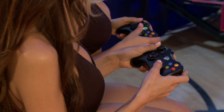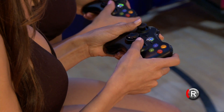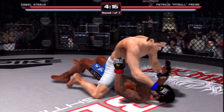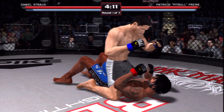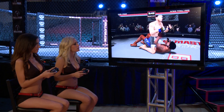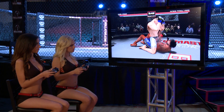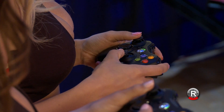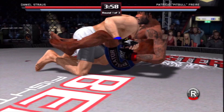Mercedes uses right stick left to start to grapple with Jade, and then hits right stick down to get Jade to the ground. Now that Mercedes is in top guard position, Jade can throw a couple of punches to fight back. But Jade's best option when Mercedes is on top of her in guard position is to counter by hitting right stick down and pounding the face buttons to execute the guillotine.